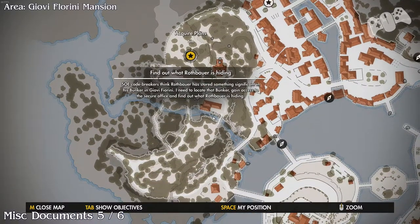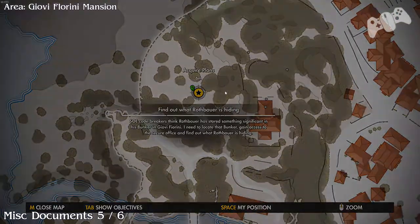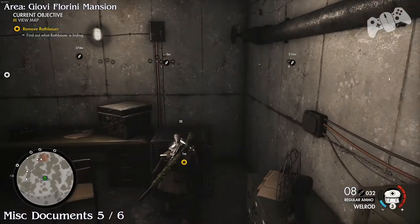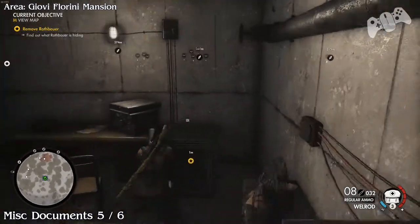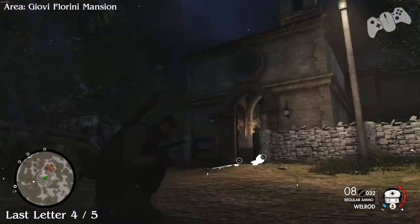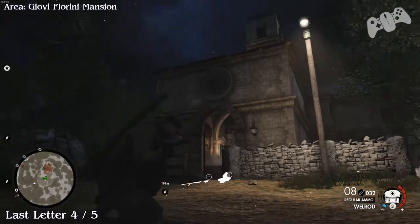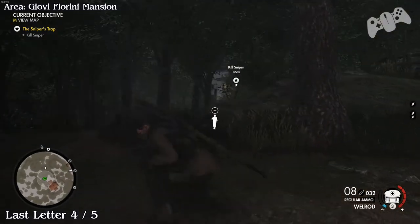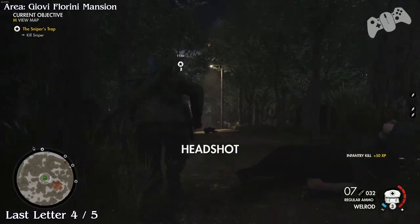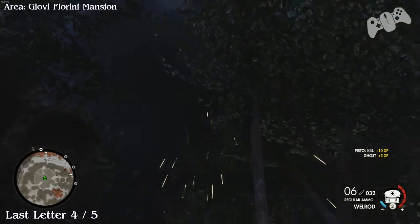Just remember the German is right next to the objective, so you might as well do that as well. Going up, there will be a bunker that you can go in - it's part of the main objective so you have to do it. Once you get here, use the combination or a satchel charger, that's up to you, and grab document five or six. For last letter four, if you're in front of the church follow the pathway down and you should notice there's a German on the way down who should have last letter four of five.